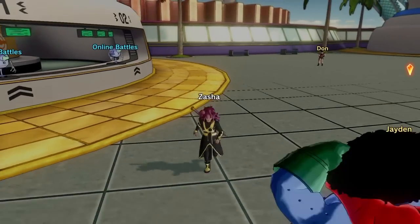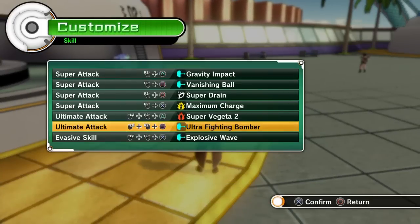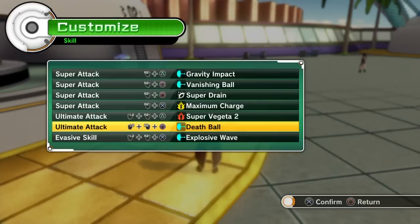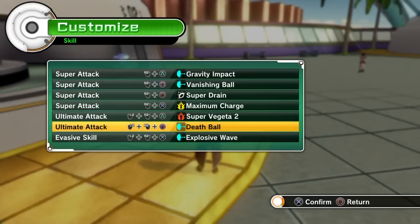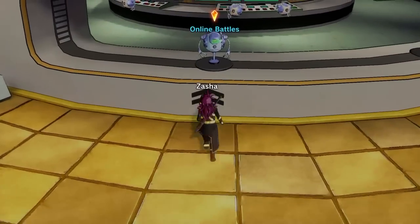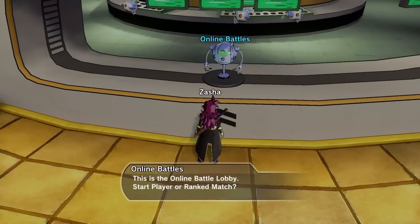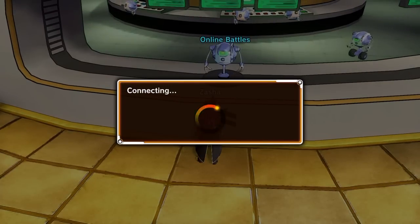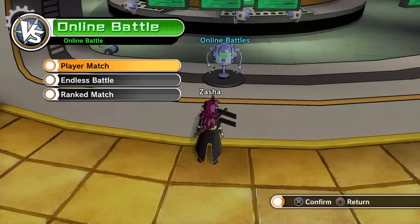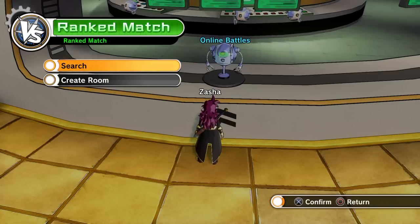I'm going to do an online battle for you to describe the annoyingness and overpoweredness of this setup. I myself don't find it that much fun to use because I like doing combos, getting some punches in. But this is for the people who ask me what's the best ki blast build for ranked matches online. I put on Death Ball as you can see — someone's about to get mad. The thing about Death Ball is the homing is crazy, and a lot of people don't know how to dodge it. If you spam it constantly, eventually the opponent will probably trip up, get hit by one, and it's going to do some serious damage.